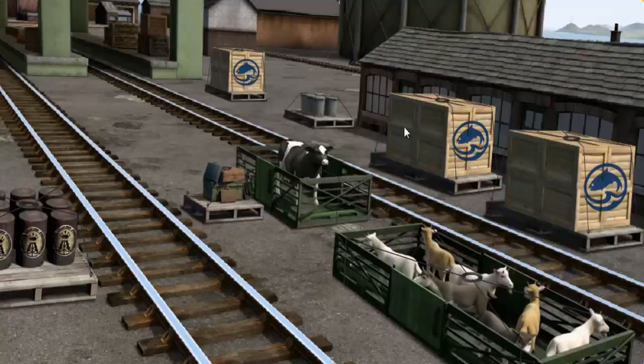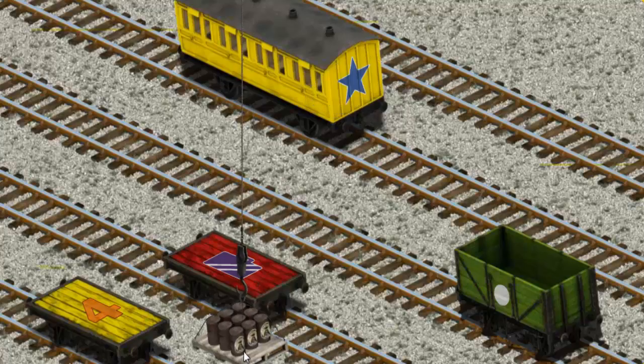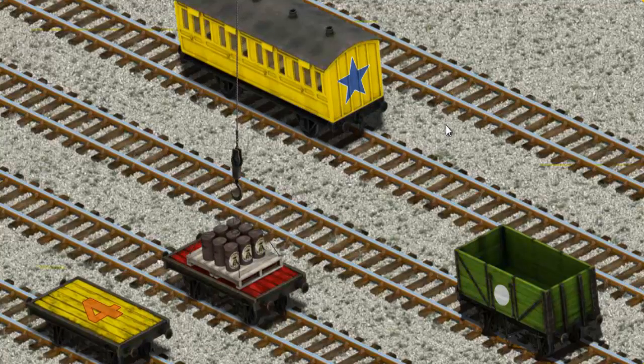Play again. It's a busy day at Brendam Docks. Thomas and his friends have many deliveries to make. Diesel must deliver the oil drums to the diesel works. Show Cranky where the oil drums are. You found them. Let's lift and load. Now the cargo must be loaded. You found it.